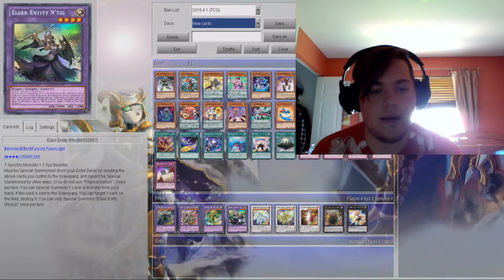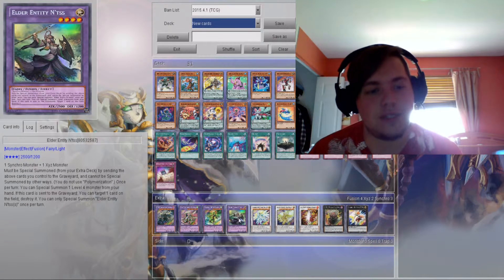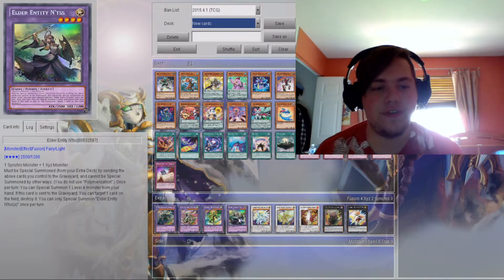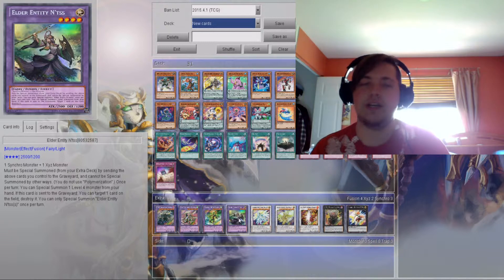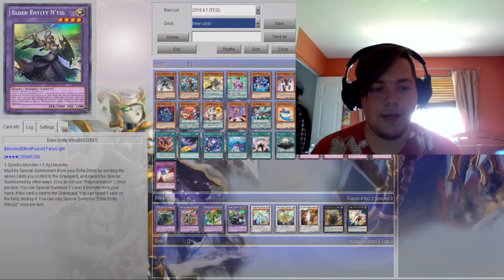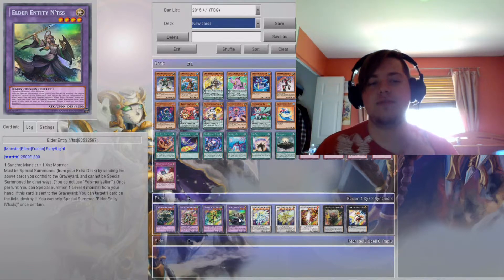Once per turn, you can Special Summon one level 4 monster from your hand, so it's really good in level four decks — anything that plays level fours. And if this card is sent from the field to the graveyard, you can target one card on the field and destroy it. You can only Special Summon one of them per turn. This card is really, really good in my opinion. Even if it's gone, you still get a plus off it — you still get to destroy a card on the field, but also you get to Special Summon a level four from your hand once per turn, which is really awesome.